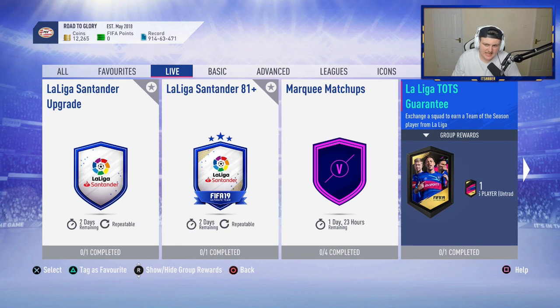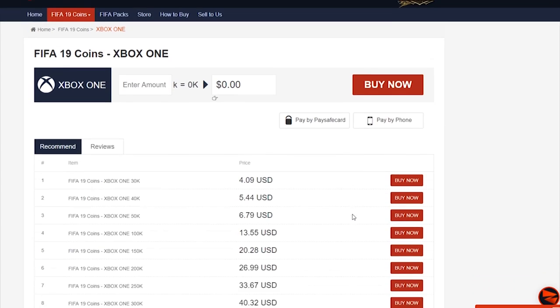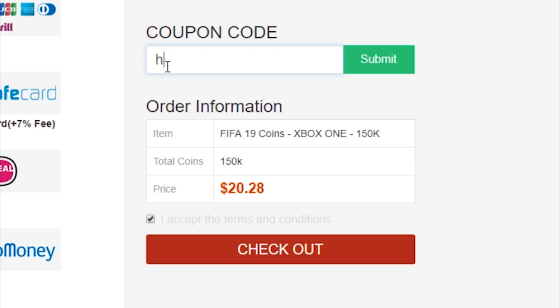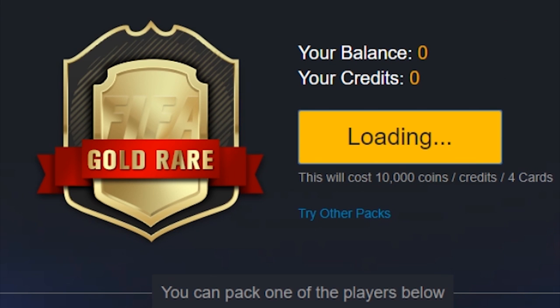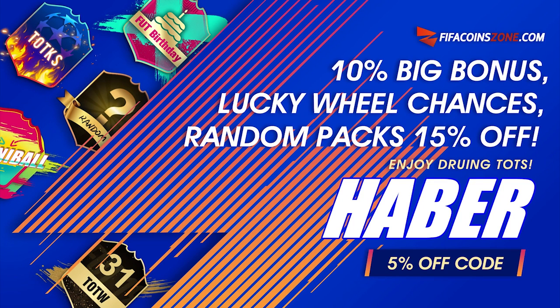The La Liga Team of the Season guarantee has been released. Let's open some of these packs - Team of the Season is finally here. If you're looking to get yourself any coins from the best supplier in town, check out my sponsor fifacoinzone.com and use the code Haber to get yourself 5% off.